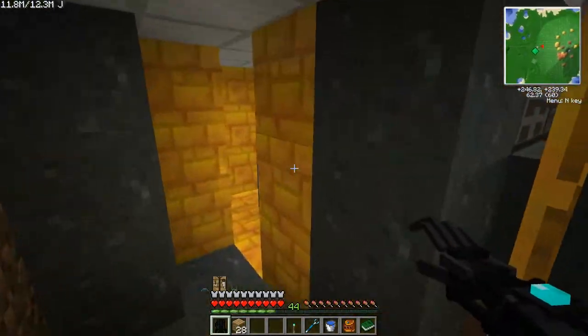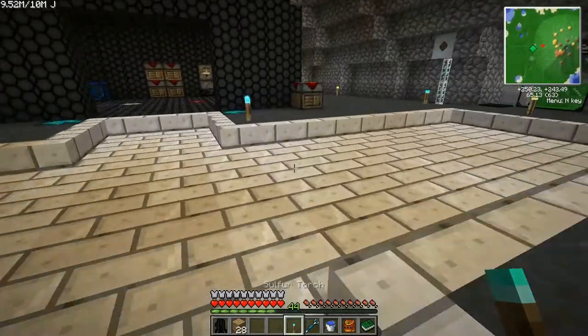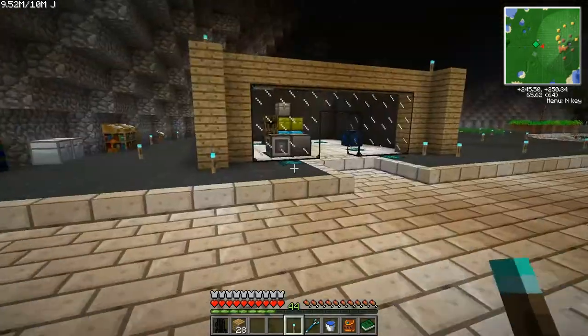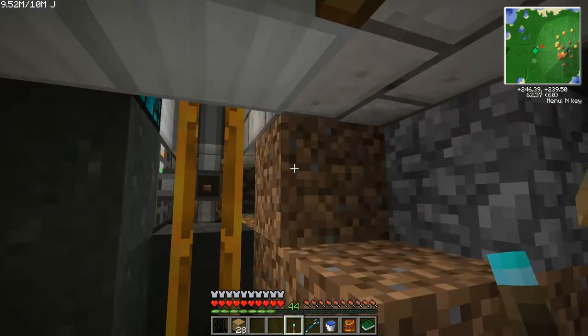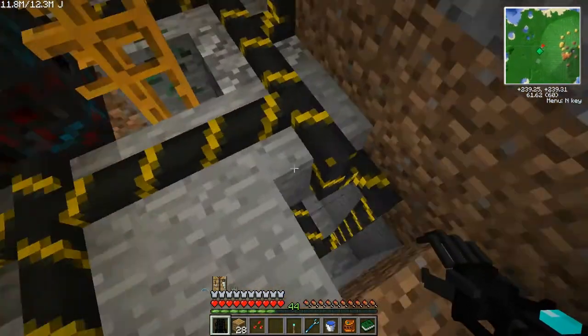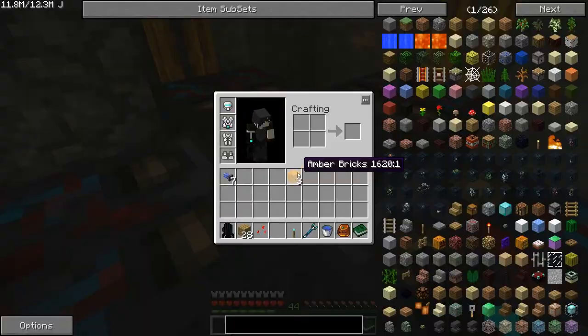I want to do a couple things this episode, but first things first, we're going to need some ME import buses. This is the cable that does the polar opposite of the export cable. I'm going to make seven of them. It's identical to the export recipe, except it uses a sticky piston instead of a regular one. I know that the import cable can take whole stacks at a time.